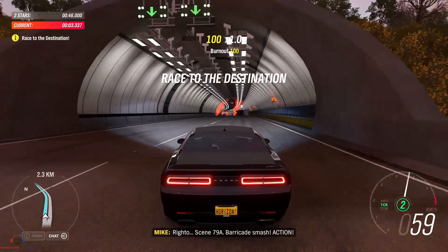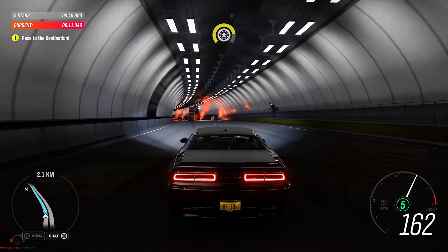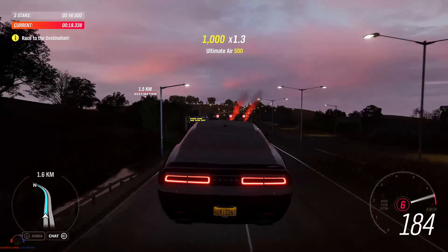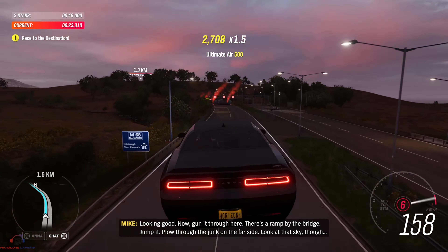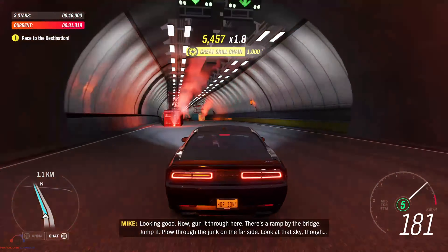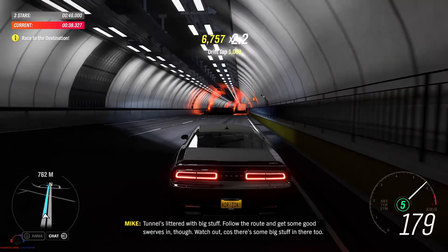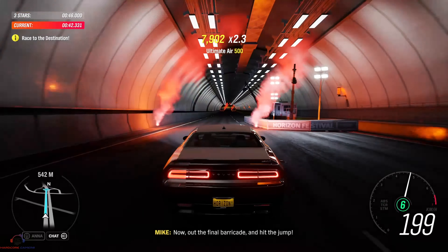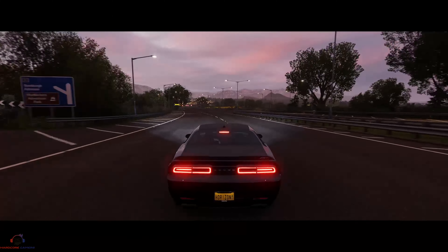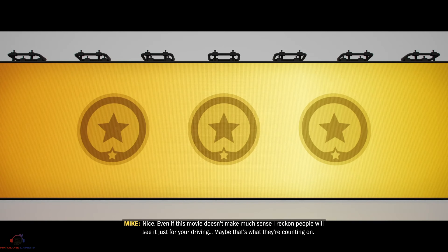Scene 79A. Barricade smash. Action! The route's safe, but try to make it look dangerous, yeah? Throw the back end around a bit. Looking good. Now, gun it through here. There's a ramp by the bridge — jump it. Plough through the junk on the far side. Look at that sky though. Tunnels littered with big stuff. Follow the route and get some good swerves in, though. Watch out, because there's some big stuff in there. Now, out the final barricade and hit the junk. Nice. Even if this movie doesn't make much sense, I reckon people will see it just for your driving. Maybe that's what they're counting on.